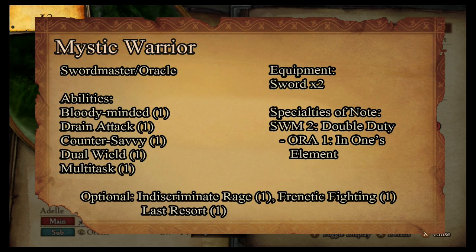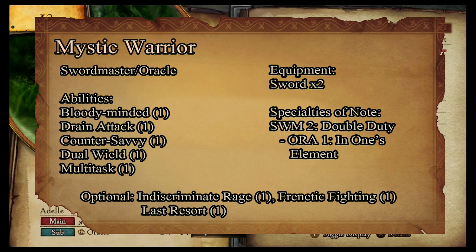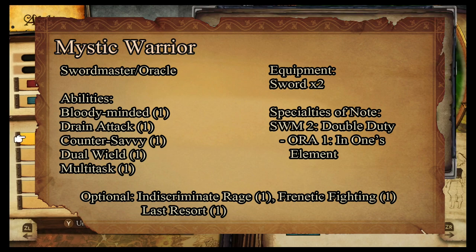For our Mystic Warrior, we're going to be using Swordmaster main with Oracle secondary. Swordmaster specialties are already insane enough for this build, so let's make it crazier. First off, we're going to use the two abilities I tested previously: Drain Attack and Bloody Minded. Then we want to add on Counter Savvy, Dual Wield, and your choice of either Multitask or Indiscriminate Rage.